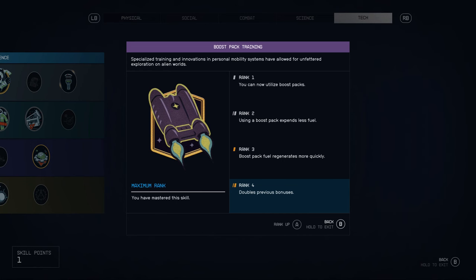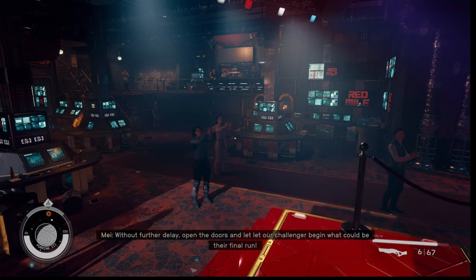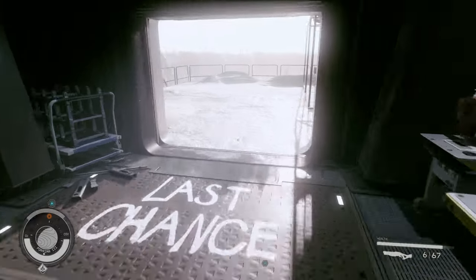It's the boost pack rank four, that's where it's at — a life improvement by far. On any desolate planet where you're overweight, you can dang near float all the way back to your ship. This is what you got to be — level four. I know a lot of people say only put one point into it, but you're gonna see right here what I mean.